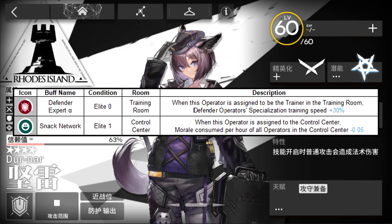Let's talk about her base buffs. The first one is Defender Expert Alpha — when this operator is assigned as a trainer in the training room, Defender Operator Specialization Training Speed will be increased by 30%. The second buff is Snake Network — when this operator is assigned to the control center, morale consumed per hour of all operators in the control center will be decreased by 0.05.